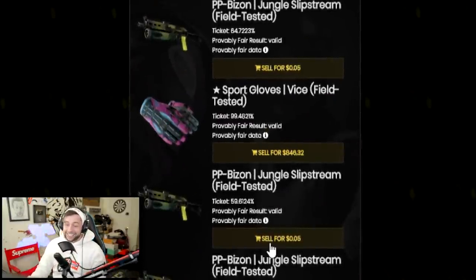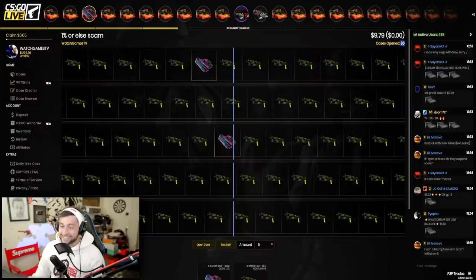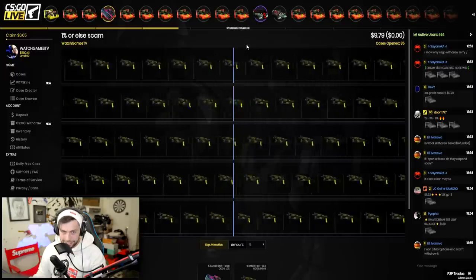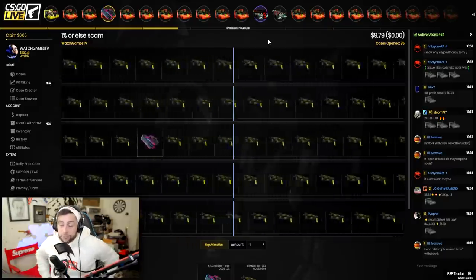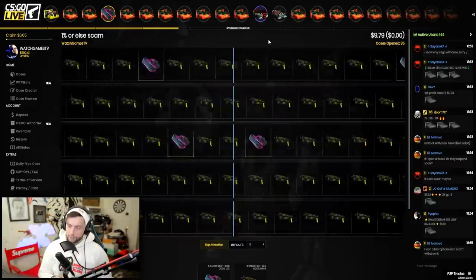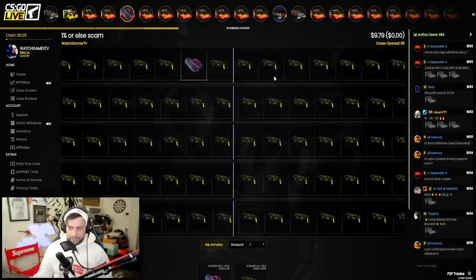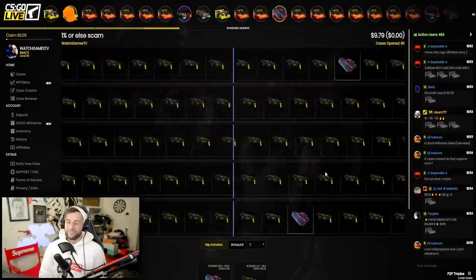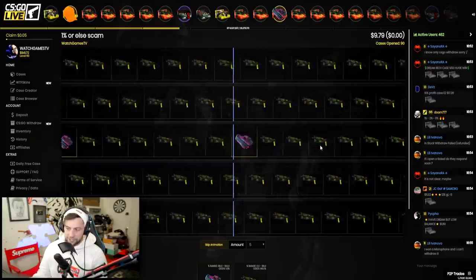I fast-opened 25 and we actually got it — Vice Gloves obtained! 80 cases in again. Last time it was also around 80 cases in that we got the Dragon Lore and then opened again and got another. Should I risk opening once more or go for another case? I prefer CSGOLive over CS:GO case opening because at least you know the odds. I think we'll stop here — we have 1k left.